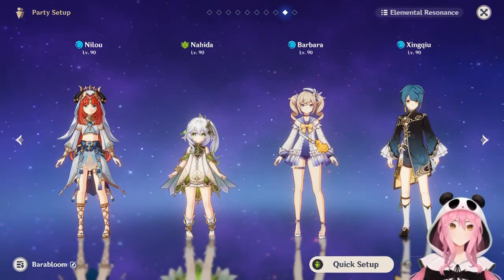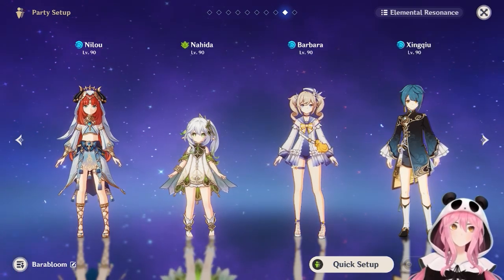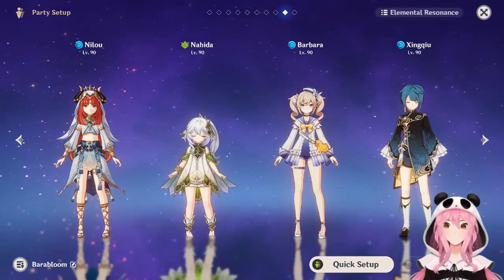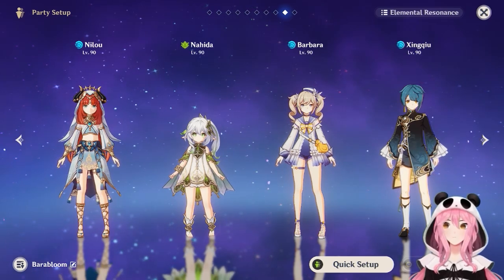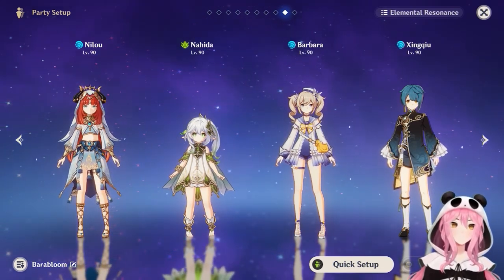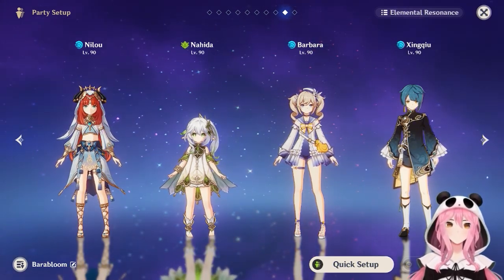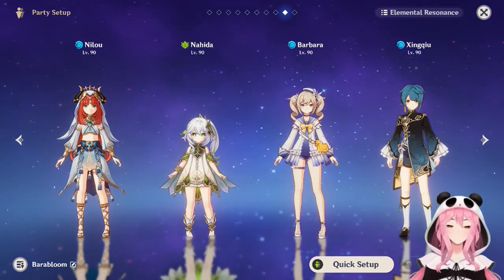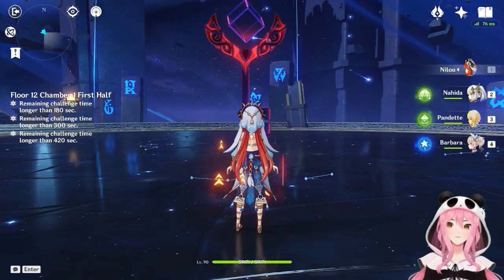Baizhu can provide healing and shielding if you don't have Yaoyao or Kirara. For Hydro options, Xingqiu can be used instead of Yelan for a more free-to-play-friendly setup. Kokomi was regarded as one of the best healers for this team because the biggest danger of running a Nilou team is your own Bloom damage — Bloom damages your own characters when Dendro cores explode. Since there wasn't a Dendro shielder early on, Kokomi was the top choice to keep the team healthy. Barbara or Yaoyao can also serve as healers.